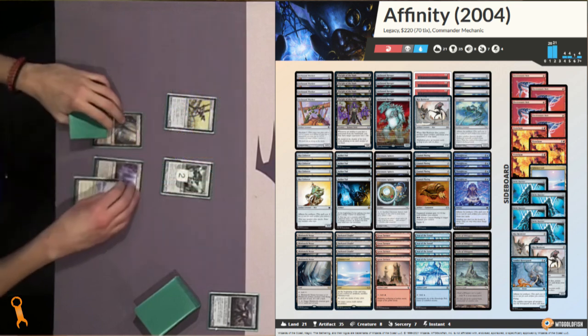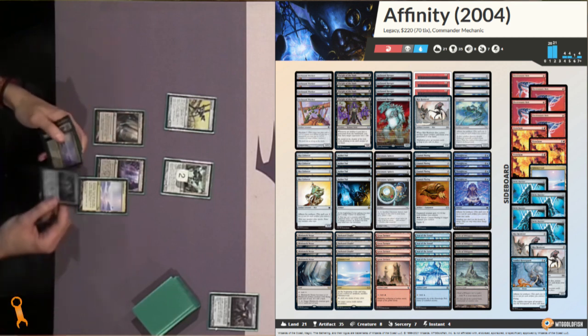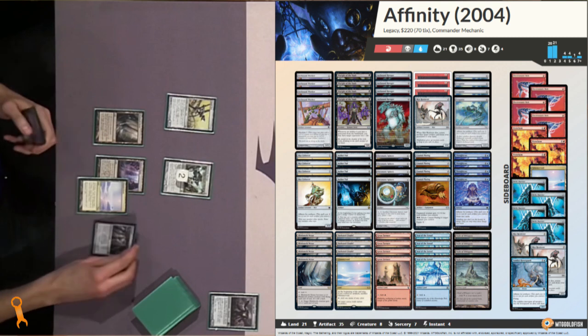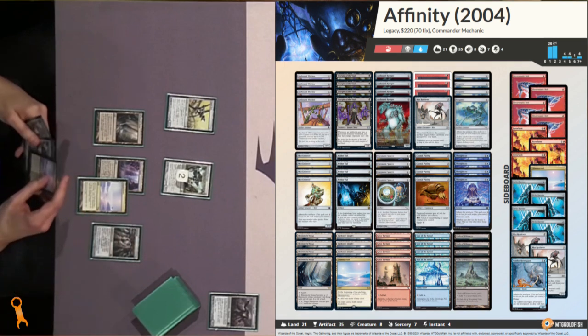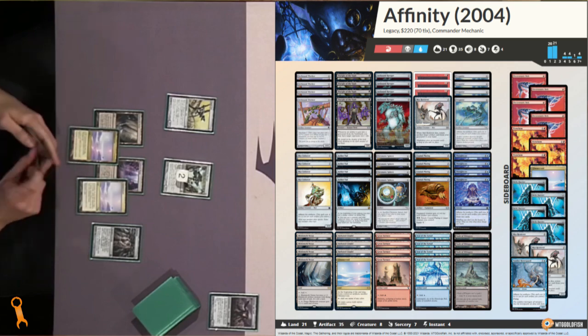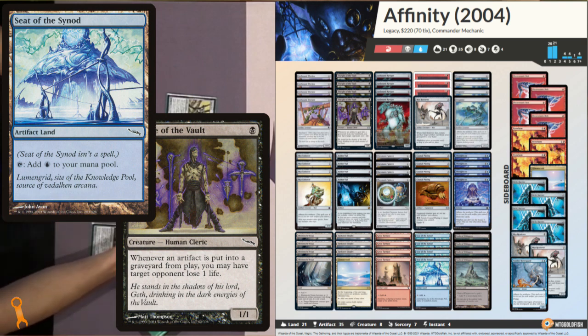With these two strategies in the deck, you could easily punch in for 8-10 with Cranial Plating, then sacrifice the rest of your artifacts after damage to ping down your opponent. This became so oppressive in Standard that this deck alone got Artifact Lands and Disciple of the Vault banned in Standard. And we'll find out that's not where the bans end for Affinity.